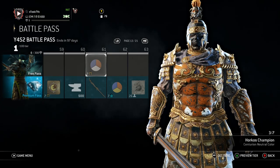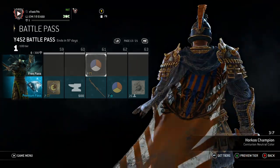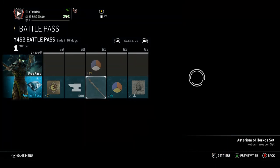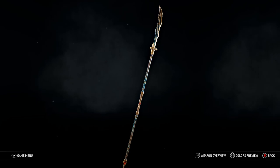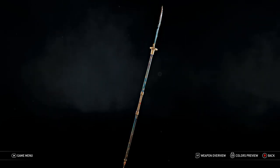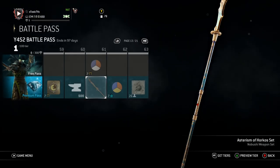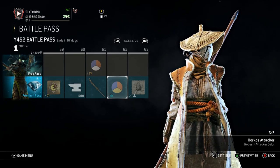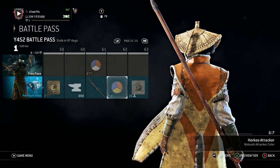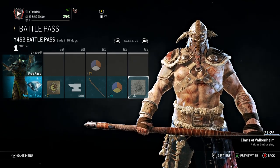The Knights get another symbol — I probably won't use any of these symbols, to be honest with you. 500 salvage. Then the Knights get the Horkos Champion color — that's crispy. It's more of a burnt orange. I like it. Oh, Nobu's weapon. Poor Nobu. She's got a cool weapon but she doesn't have a cool kit. That's a dope weapon set. Nobu needs a rework next — Nobu, Aramusha, Orochi. Some other characters. Highlander needs something.